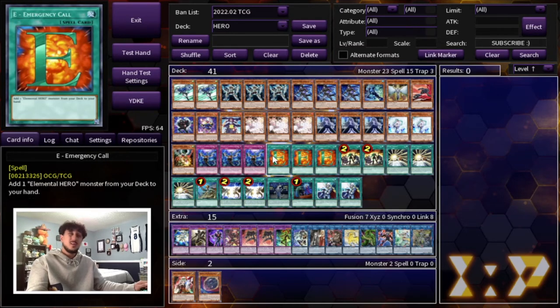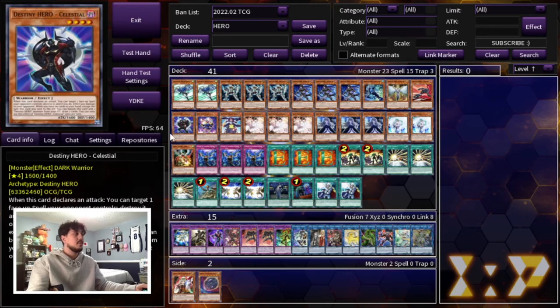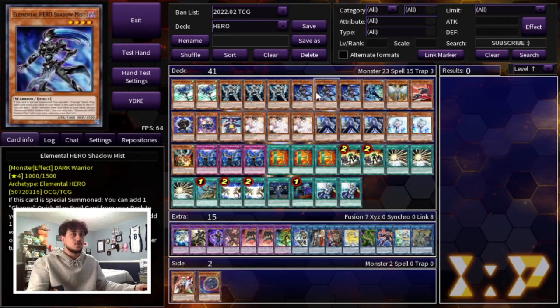The main deck is 41 cards. I wanted to make it 42 or 43 — I was playing double Malicious for a while because Fusion Destiny sending Malicious is really good as an extra extender. But the reason I chose not to is because it made the deck a little more bricky. You would think you want to play more than 40 to avoid drawing your destiny heroes, which is true, but as soon as you play more than 41 or 42 cards, you're also not drawing your Solid Soldier or Shadow Mist either, and the deck becomes inconsistent.